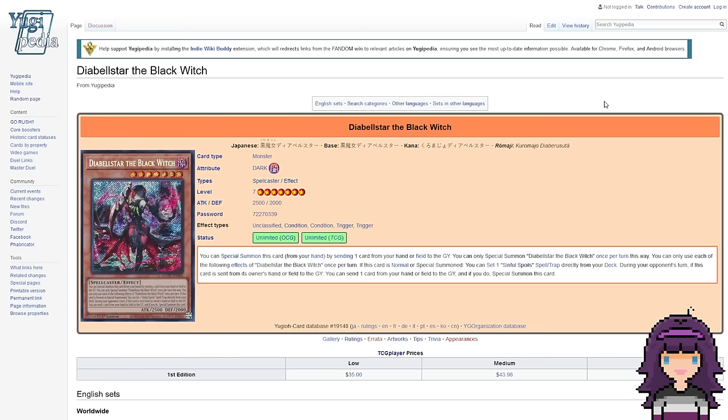You've probably heard a lot of people talking about this card right here — Diabelstar the Black Witch. Now that it's no longer just a leak but been confirmed that we are getting this card in Master Duel, as well as some of the Sinful Spoils and Snake Eyes cards, I thought it was definitely pertinent that we take some time to talk about them — not only to look at the cards themselves and see their effects, but also how they're most likely to impact the metagame moving forward. So let's start off with the leading lady herself, Diabelstar the Black Witch.